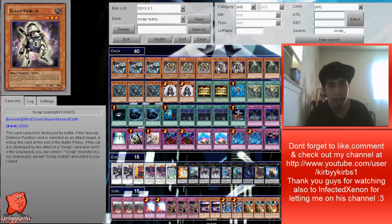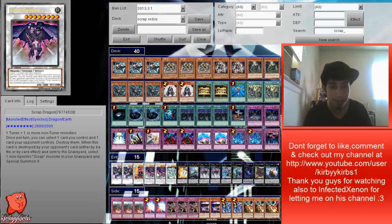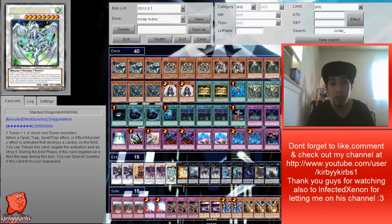In the extra deck we're running two Archfiends — just for the fact that we have Goblin in the deck. We're running Crimson Blader for the mirror match, against Dragons, Prophecies, or whatever. We're running two Scrap Dragons — that's the main heart engine of the deck. It makes the deck flow a lot better. It's a good generic level eight, but in its own deck it does wonders — whenever it's destroyed, you can bring back one scrap monster from your graveyard to the field. We're running one Stardust Dragon, either to synchro summon into or to special summon through Starlight Road.